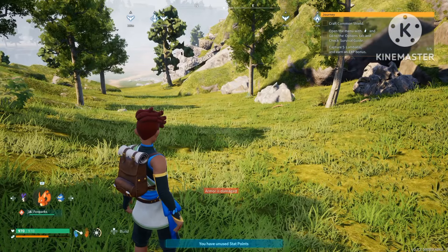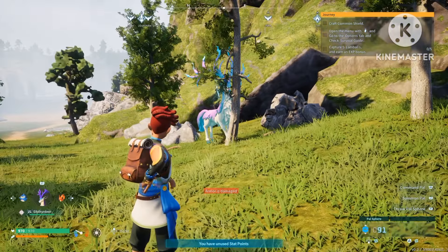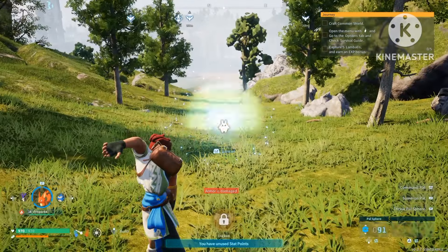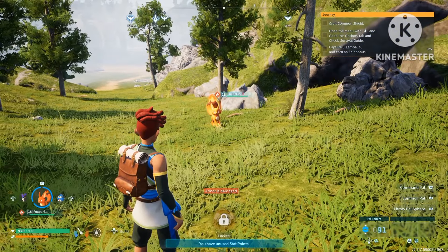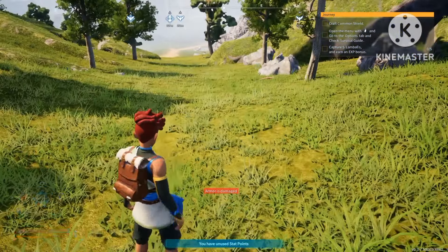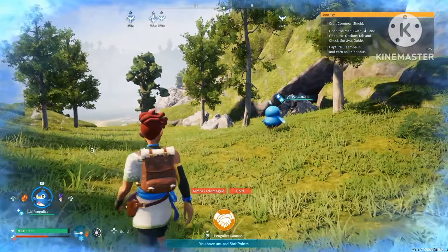Now I'm going to throw out the penguin first because we're going to need the penguin to do this glitch. Check this out guys — you can use any mount, I'm using the deer. The only thing important here is you have to be able to mount it. And then I'm just going to use the fox as a second companion. So first thing you're going to do is throw out your penguin. Now you're going to want to hold the square button so that you load the penguin into your penguin rocket launcher.